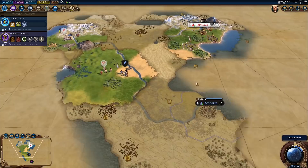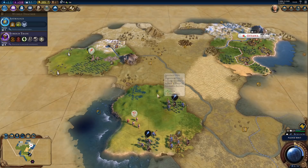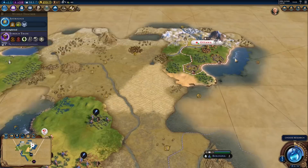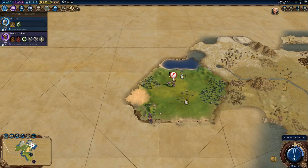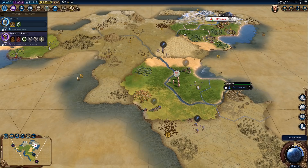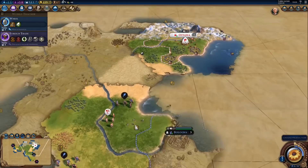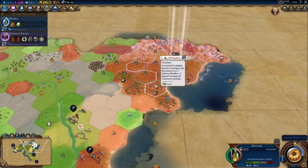75 gold — that makes up for not getting the barbarian camp. Still no natural wonder. There's astrology done. I will finish the settler obviously, and then we can get started on a holy site. We'll research the wheel. I probably won't be switching foreign trade to anything else either. Third city-state — and that's the political philosophy boost. We need to discover the second continent to boost foreign trade, and there's no guarantee we'll find one in the near future. It's only three turns — not really a big deal.